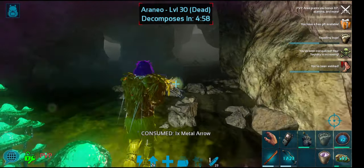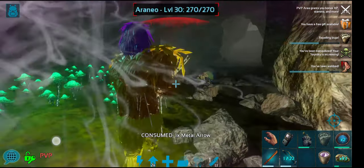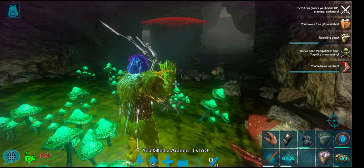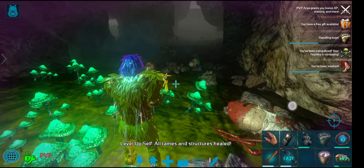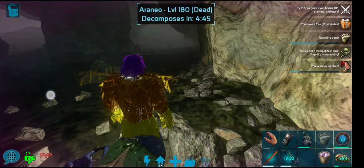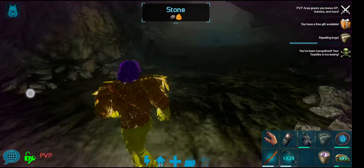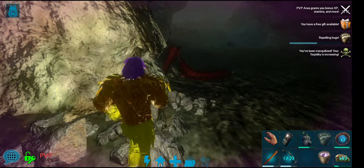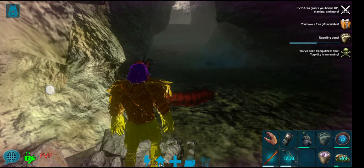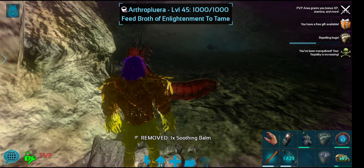I've pretty much gone everywhere — this is the last spot I haven't searched, just hoping it's a decent level. Here's an artho — you can tell because it's a long tubey thing. There's his head. We want to go behind him and just like the spider, as soon as you see the name, give him balm and one broth and it's an instant tame. Level 45.